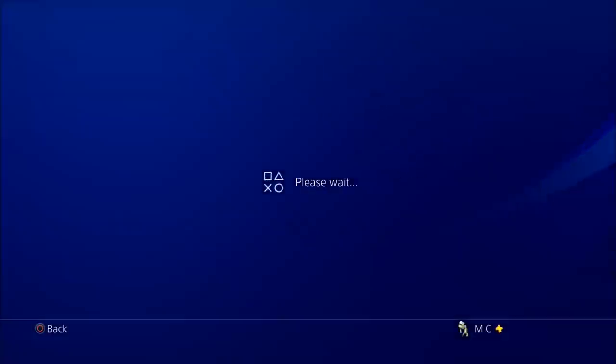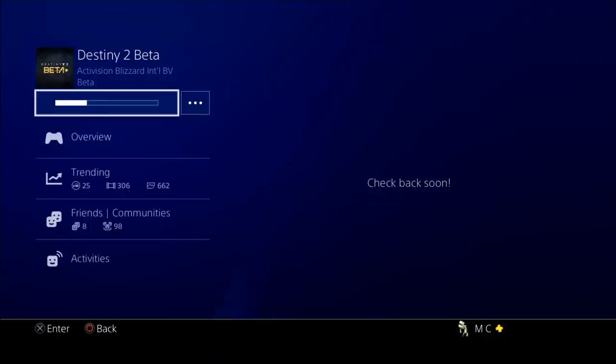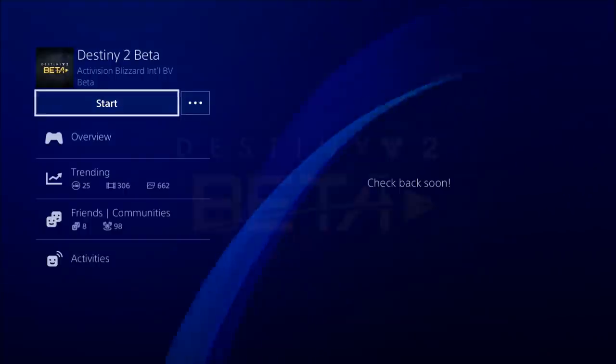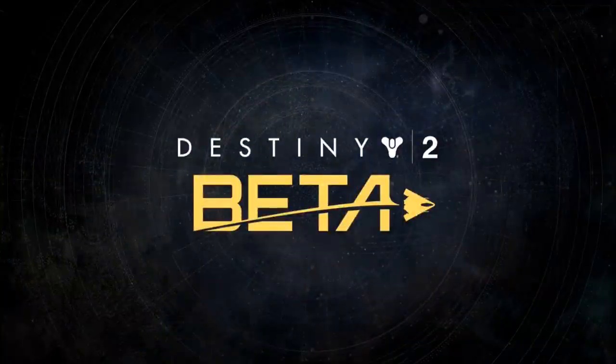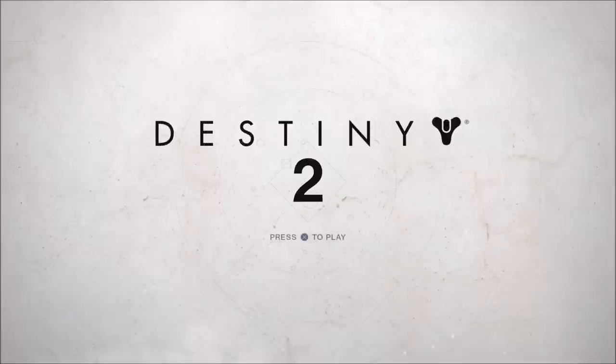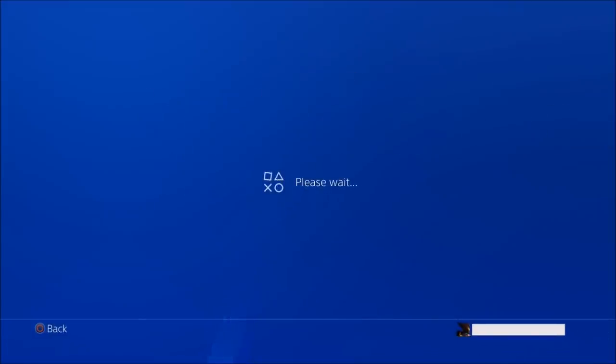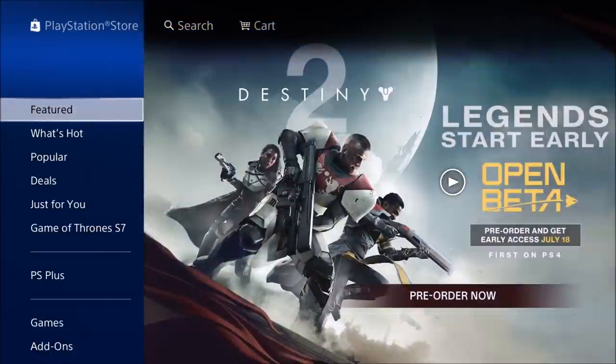Go to the PlayStation Store and find the redeem code page, then enter your 12-digit beta download code. You'll then be able to preload the Destiny 2 beta so you're all ready to go when it finally launches. PS4 pre-order players get to play first on July 18th. Xbox One pre-order players get to play on the 19th. And then the beta opens up for everyone on the 21st — yes, even if you didn't pre-order the game. The beta ends for everyone on July 23rd. If you digitally pre-ordered the game, accessing the beta is a lot simpler because there's no codes to mess around with.